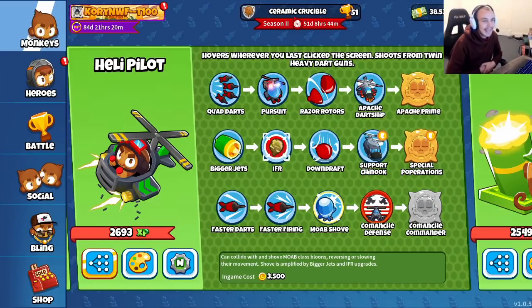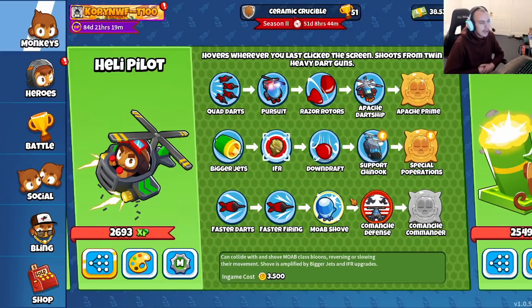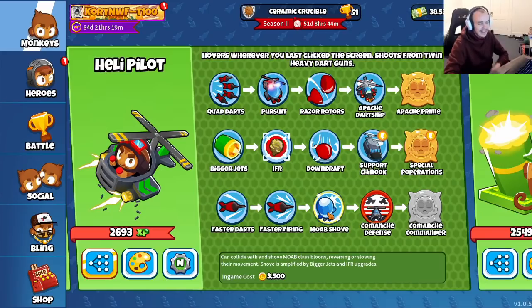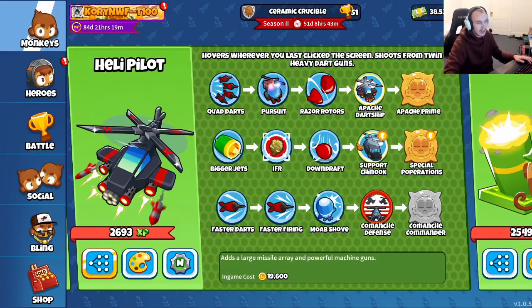What is up everyone, it's Ryan Mahalik here and today we're gonna be using the heli in all of my games in Bloons TD Battles 2. The reason I'm using the heli is because the moab shove is honestly so fun - if they send you a moab and you have this upgrade you can push it all the way back to the start of the map. The support chinook is also really cool as it gives you crates. I might try the patch dart ship as well but I've heard it's pretty trash. Plus heli is getting a small buff in the next update so I want to get these upgrades going before that drops.